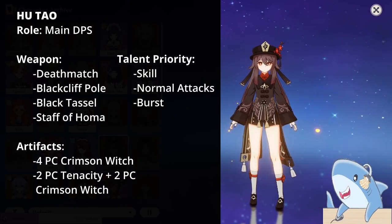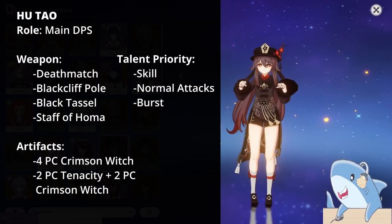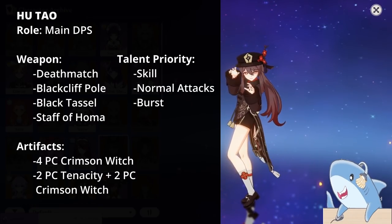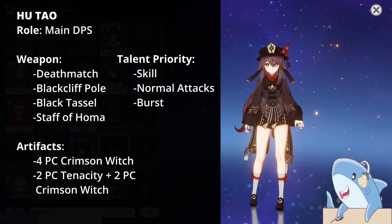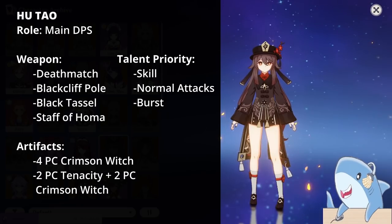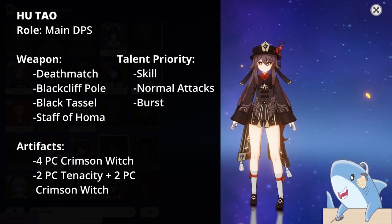For Hu Tao's artifact set, the 4-piece Crimson Witch works well. If you don't want to farm 4-piece Crimson Witch, you can do 2-piece Crimson Witch and 2-piece Tenacity until you farm the full 4-piece. For her headpiece, run Crit Rate or Damage; Goblet, Pyro Damage percent; and Sands, HP percent.